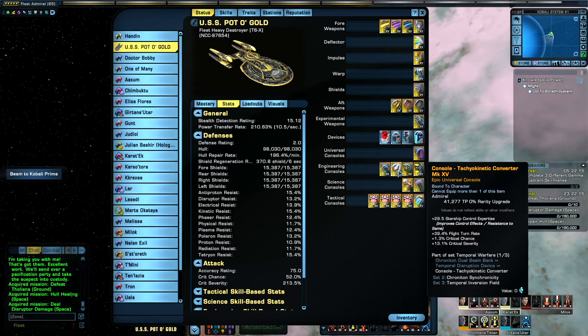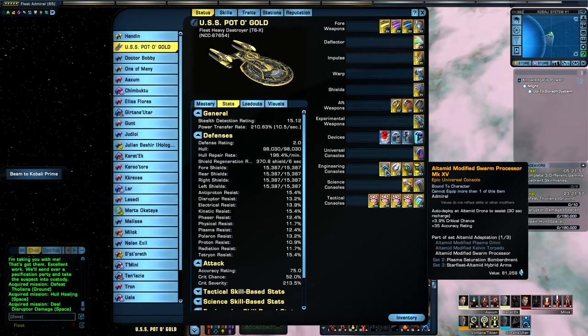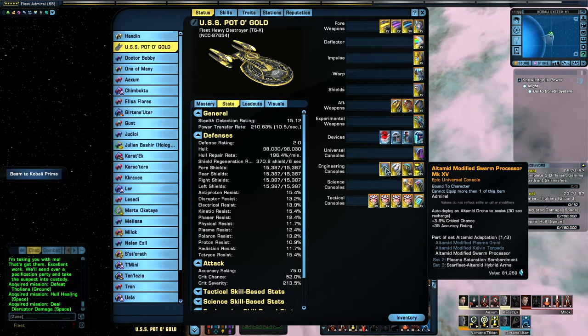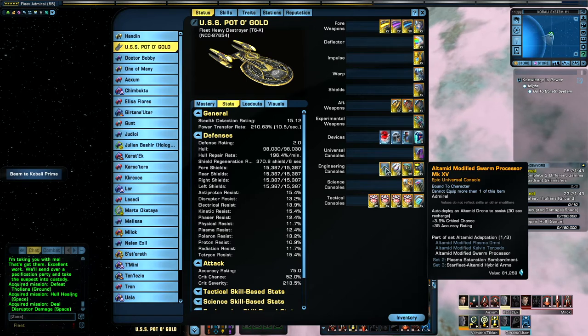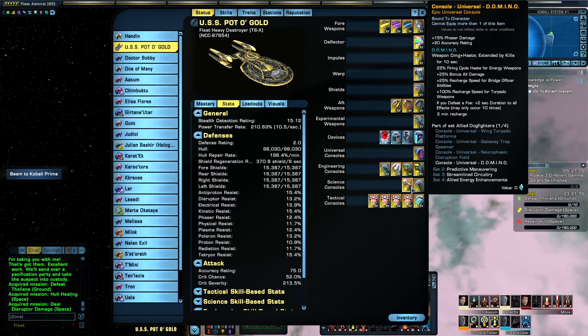We've got the Tachyalkinetic Converter — again, Crit Chance and Severity, some control expertise, and turn rate which I don't really need in this ship but it's nice to have. The Ultimate Modified Swarm Processor — accuracy, I don't particularly need it, but it's nice to have. I did toy with the idea of putting the Ultimate Omni on this, but because it's a bluey-green when it fires, it didn't sit right with me — just me being anal about these things. We have the Domino, which would normally give a decent Cat 1 phaser damage boost, but there are no phasers on this ship — that wasn't by design, that's just the way it ended up. It's really here for the clicky, which is great for firing cycle haste because this is a beam overload build. All the haste we can get is really useful. 25% bonus all damage is fantastic, and then we've got some recharge boosts as well.